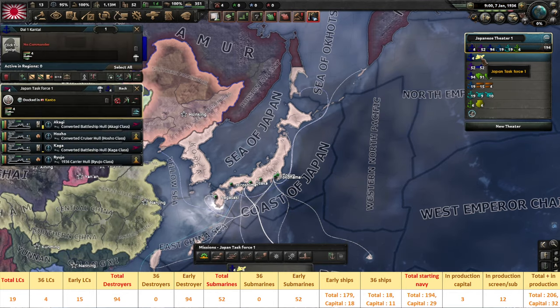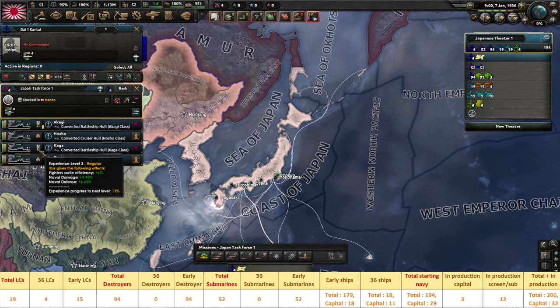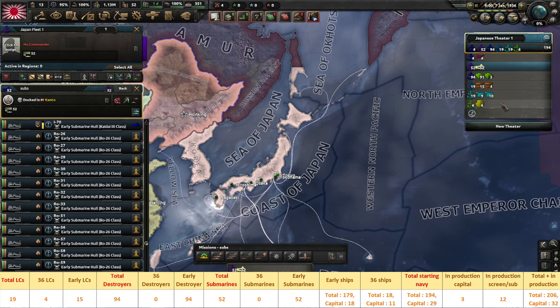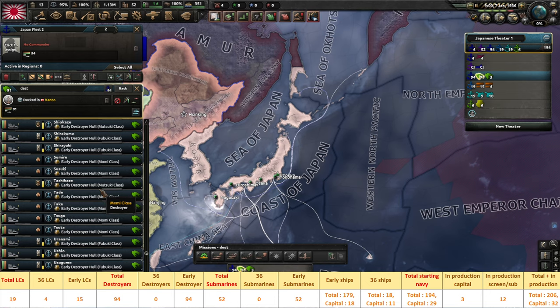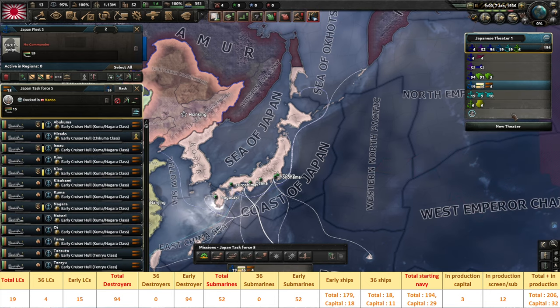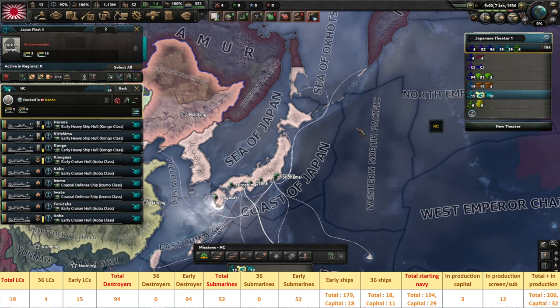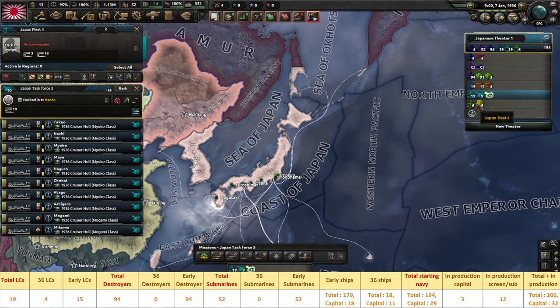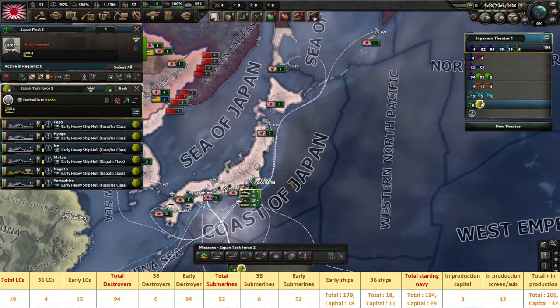Another remarkable fact about the Imperial Japanese fleet is that it's perhaps the most experienced when it comes to ships being above level three. You have two carriers at level three and a bit more. Some subs are level three, others are close, some are inexperienced. Destroyers similarly have a mix — some level threes, some inexperienced. But overall there are a lot of level three ships, which was something we didn't see with the US and UK fleet.